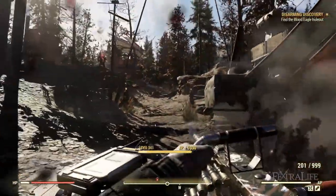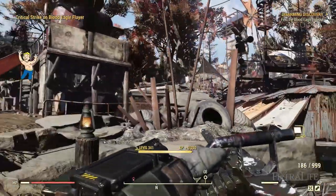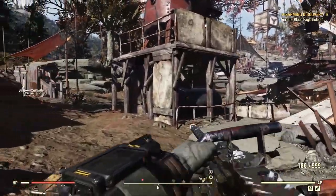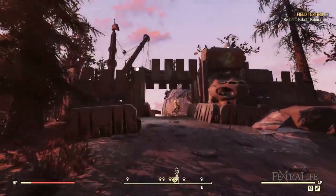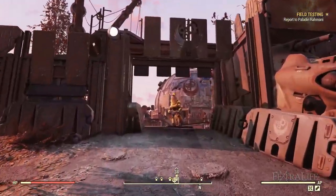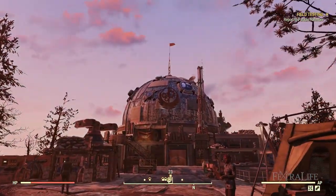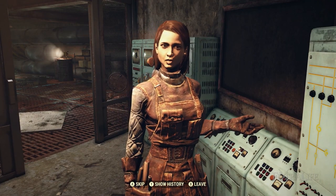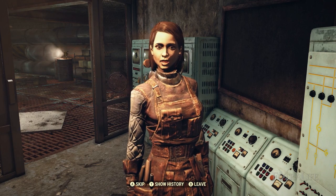The DLC went live this week for all platforms, allowing Fallout 76 players to jump into Steel Dawn just over a week earlier than expected. The Steel Dawn update adds the first part of the major quest chain, where players will meet the Brotherhood, gain their trust, and make decisions which will ultimately determine what the Brotherhood of Steel becomes. Further additions include new NPCs, factions, companions, new locations, and new gear.